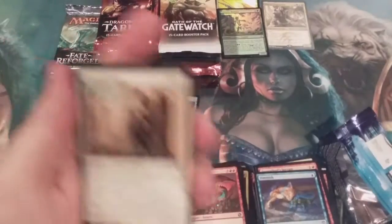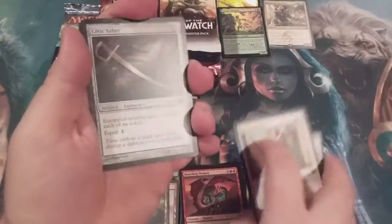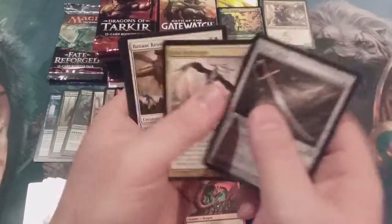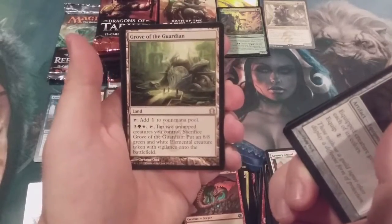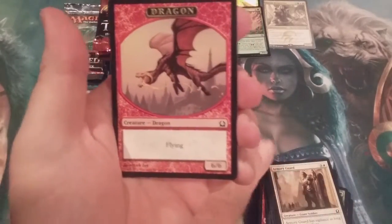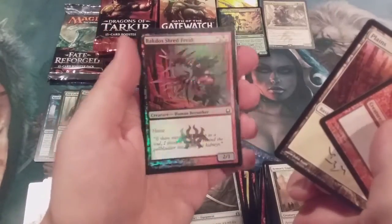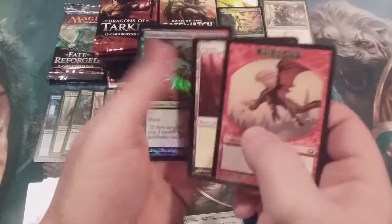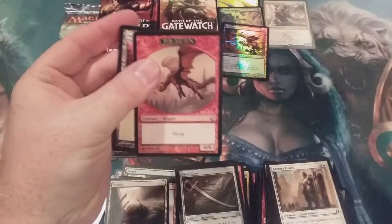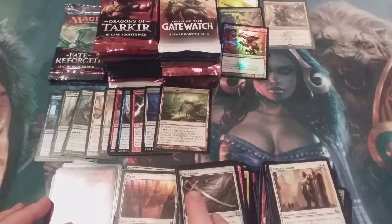Return to Ravnica — could be a Shockland, Cyclonic Rift, or Worldspine Wurm. We got Civic Saber, a Human Knight, a Beast, and the Grove of the Guardian. Dragon Token — do not sleep on that Dragon Token, folks. A little research shows that Dragon Token is worth a few dollars. And another foil: the Rakdos Shred-Freak. The token may have been the most valuable card in that pack.